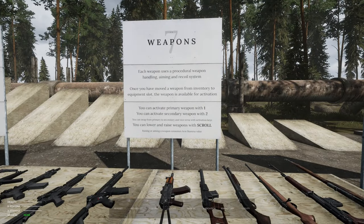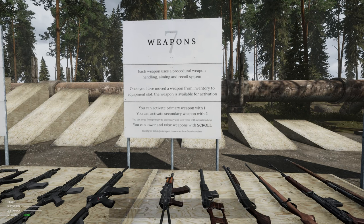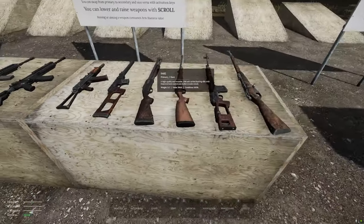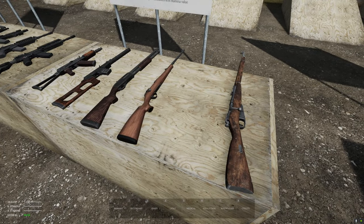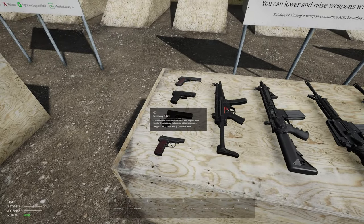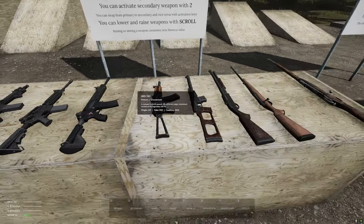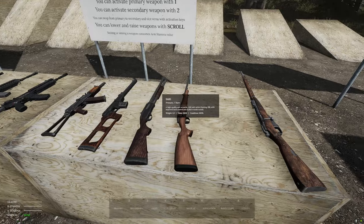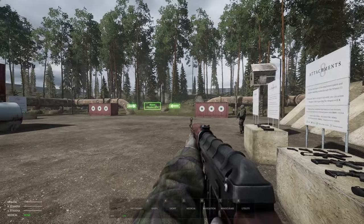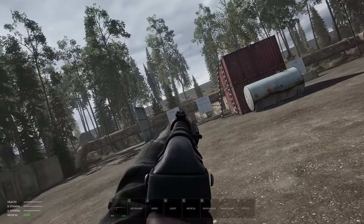Each weapon uses a procedural weapon handling, aiming, and recoil system. Once you have moved a weapon from the inventory to the equipment slot, the weapon is available for activation. You can activate your primary weapon with one, secondary with two, and lower or raise the weapon with scroll. The weapons have changed names — probably to avoid legal troubles, as other games do. The Mosin's name is the same though. I like the aiming; I love games that actually tilt the head like this. It's very cool.